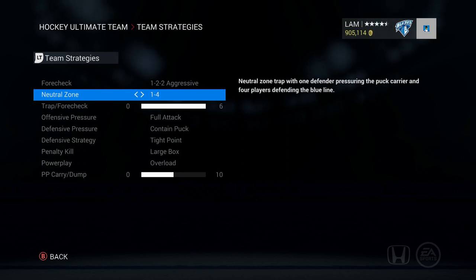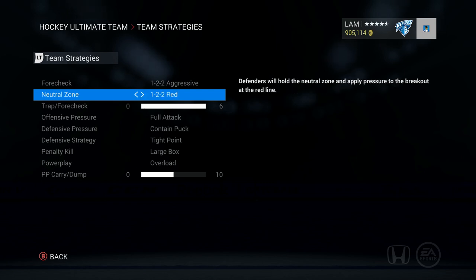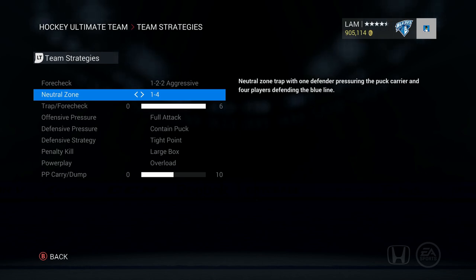Moving on to neutral zone, I put it on 1-4. You might wonder if that's a trap formation, but it's not. Most of the time I like to have three guys back at all times. If I get one guy to go forward, I can use the second guy to gauge where the opponent is passing or skating, and predict where he's going. One-four puts a little pressure on him. With other strategies like 1-2-2 red or 1-2-2 blue, you get really caught out of position most of the time.